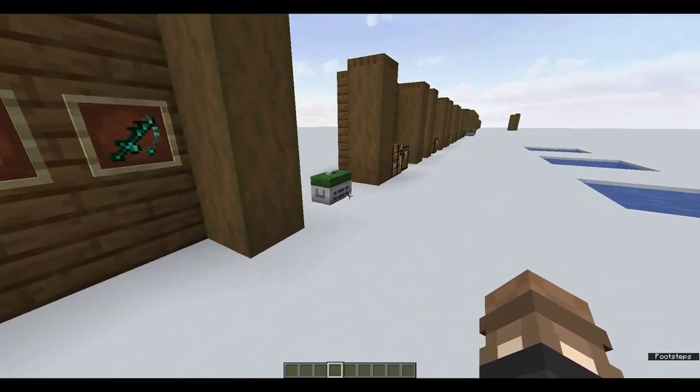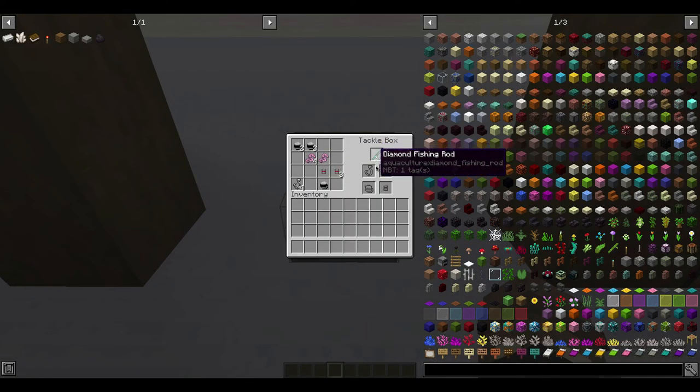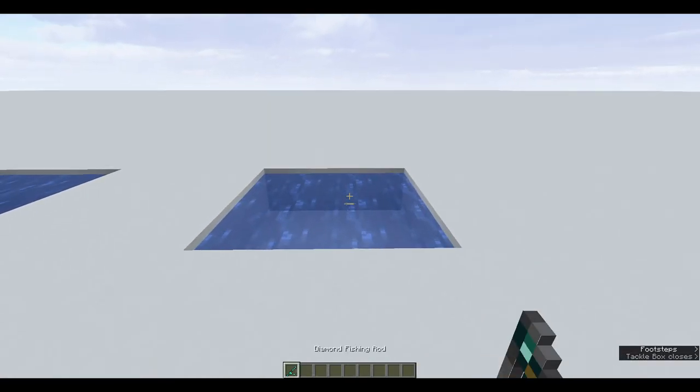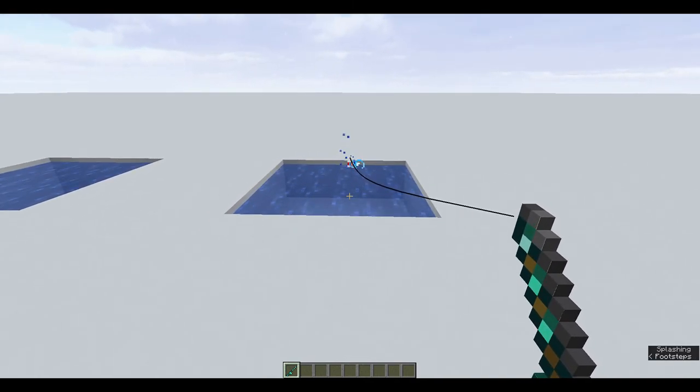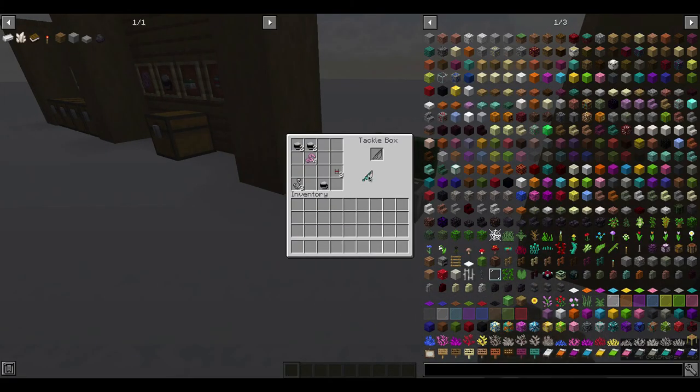The tackle box allows you to modify your fishing rod. Here we have a diamond fishing rod, and if we pop it into the slot, we get four little boxes where we can apply things. We can put a fishing line on and fully customise what the rod looks like. We can put our bait — the worm — on, which makes it more likely to catch fish. We have the bobber, which you can customise to look nice, and we have the hook. Once we take all this off, we'll see this diamond fishing rod has a custom bobber, custom line, and will be more likely to catch fish.